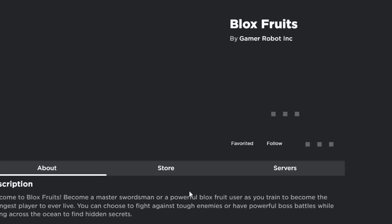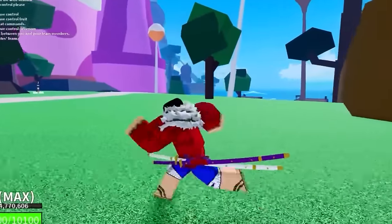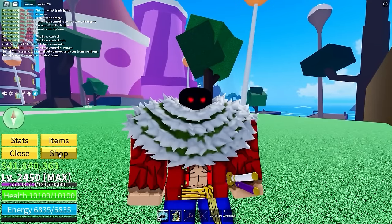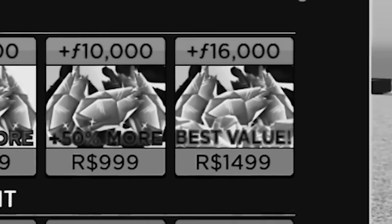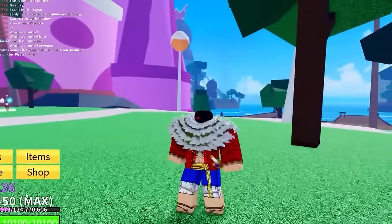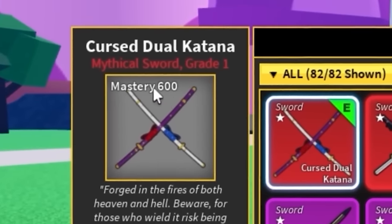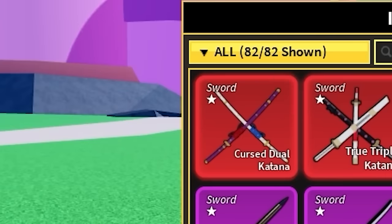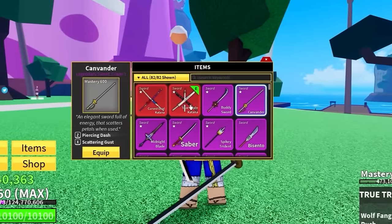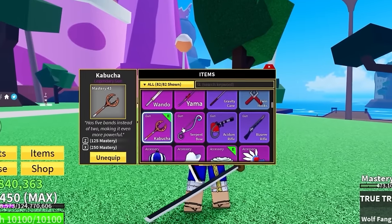This account is in the third sea. He has 41 million dollars, 71,000 shards — this man is rich. That's like 10k Robux worth of shards. Let's check his fruits — his crystal katana is fully leveled, mastery 600. He has every single sword at level 600, this man is a total tryhard.